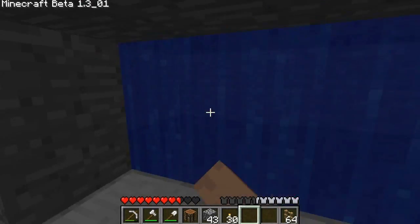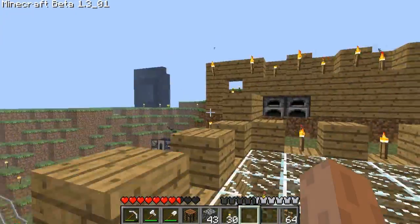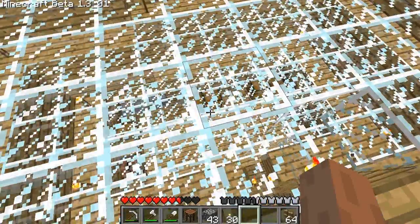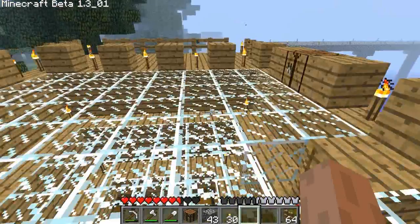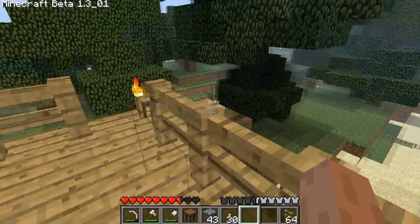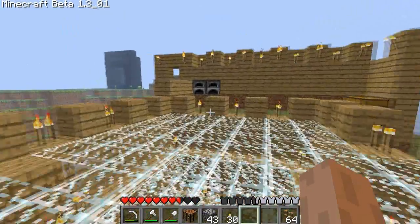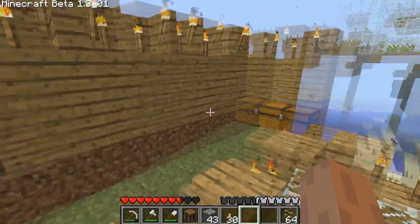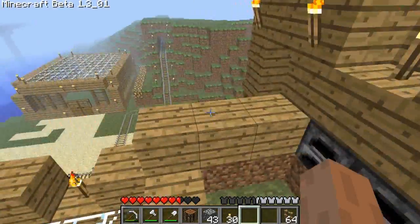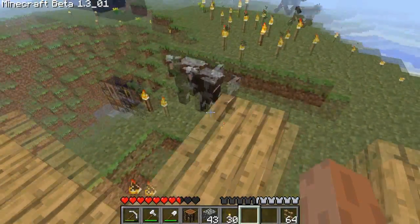Going up the same house, we have a lookout room so we can kill zombies, skeletons, creepers, and spiders at night. There are two furnaces, and I keep my bows and arrows in there. Once you get out of this place, there's no coming back — you have to go from the bottom.